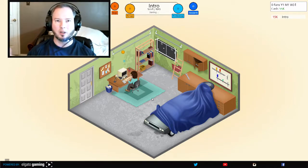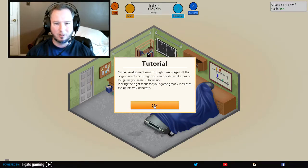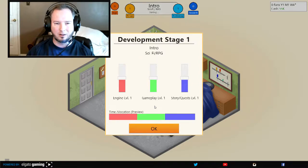Alright, and there we go. We're starting. As you can see, the little bubbles come up — got one design, one technology. Basically, the better you get, the more points you get, and the better game gets. So, engine, gameplay, and story quests. It's an RPG, so story quests are gonna be pretty important. Gameplay's gonna be fairly important as well. The engine — not so much, I don't think.